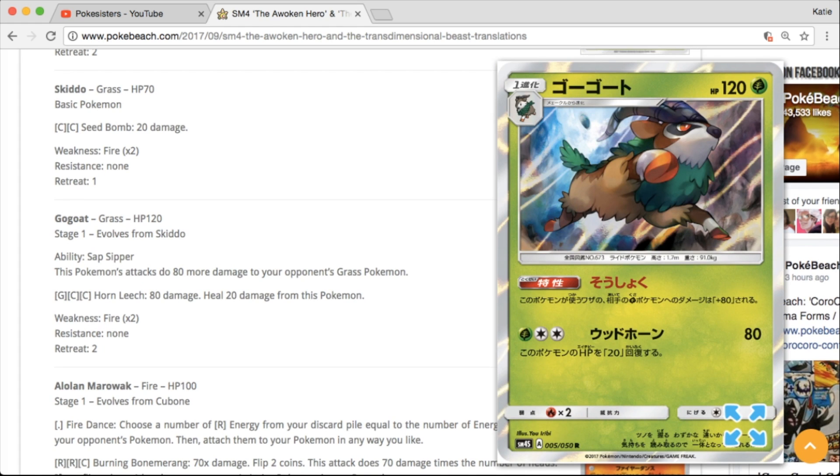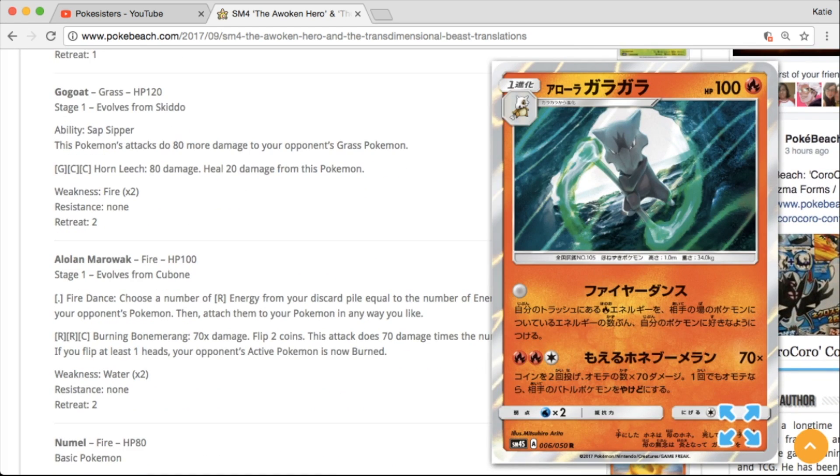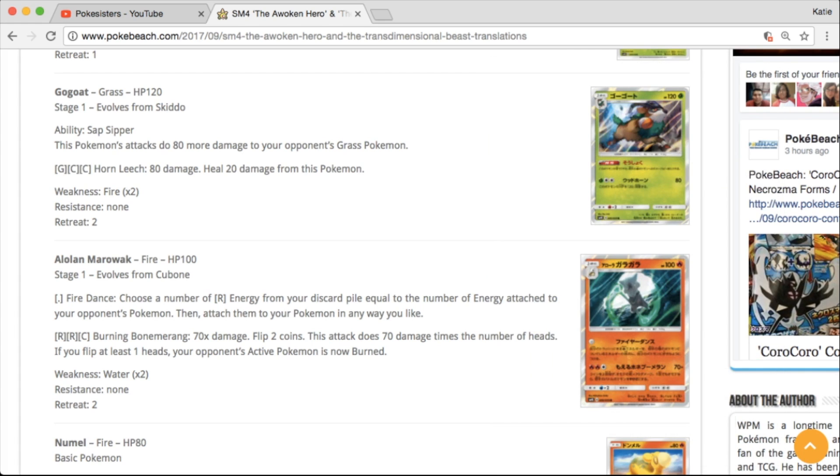Looks like we're going to be getting a Go Goat holo — very nice, like the looks of that one. I really like the artwork on this Marowak. By the way, I have not looked at any of this yet, so this is like my first reaction on these cards. The Marowak looks very nice.